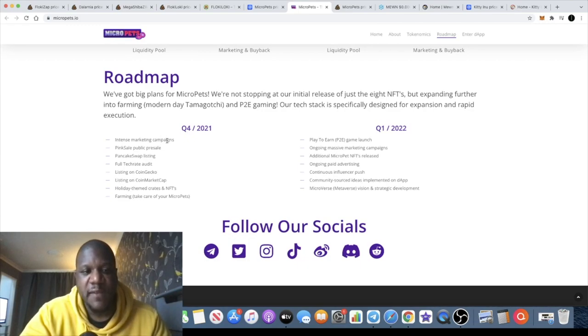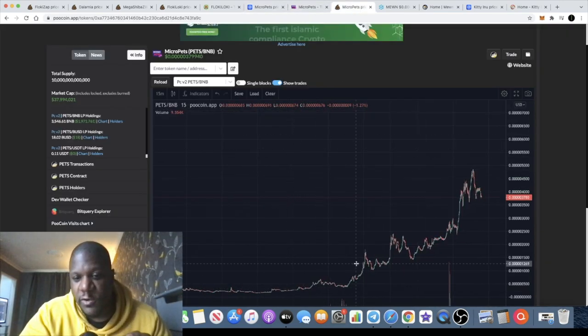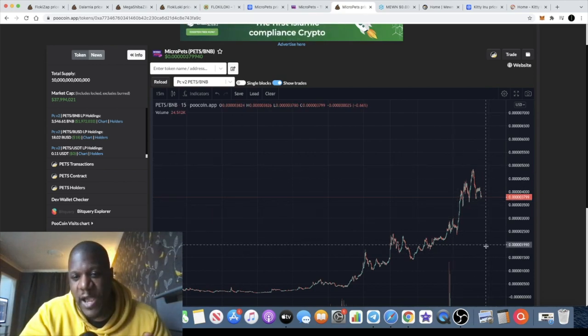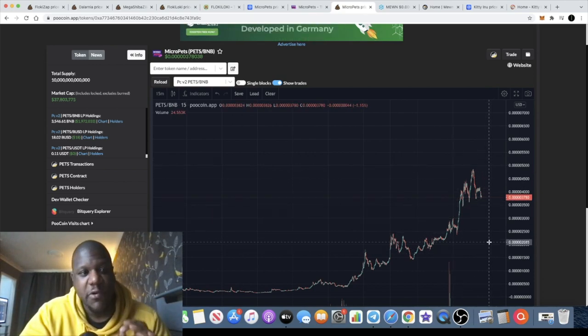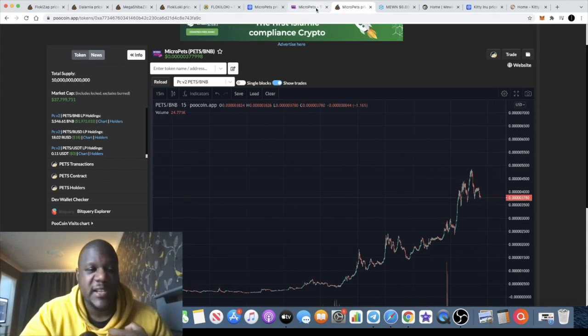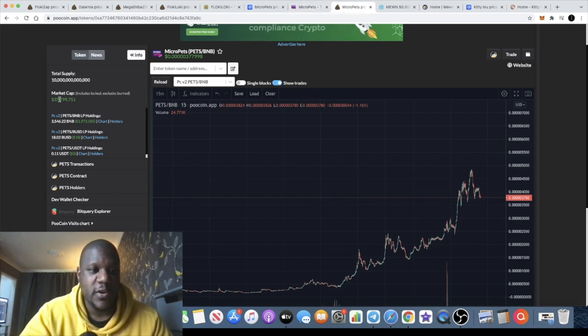They've got a roadmap for Q4 — the public pre-sale was clearly successful and the token has launched. Looking at PooСoin right now, you can see the token has gone absolutely mad, which is why I don't recommend you buy it yet. If you see a dip that looks scary, I would recommend buying the token. You can actually get a passive income on this project by staking NFTs.